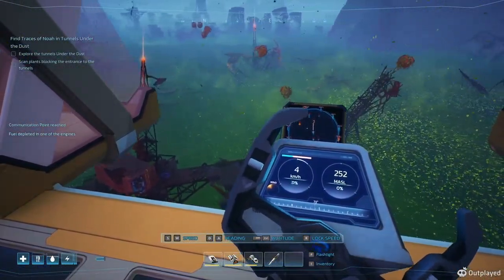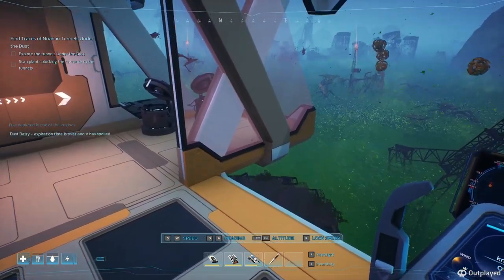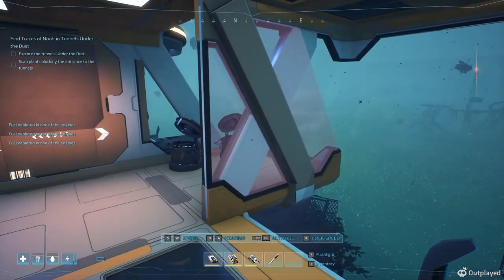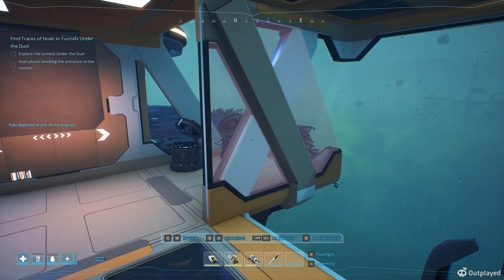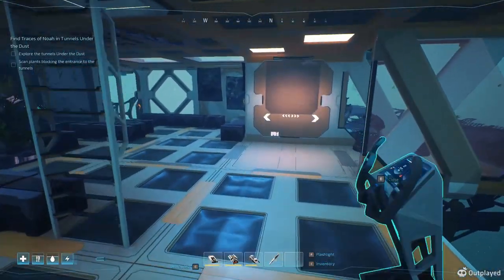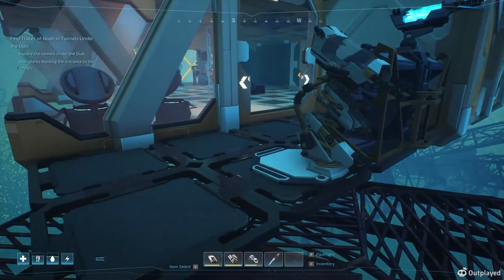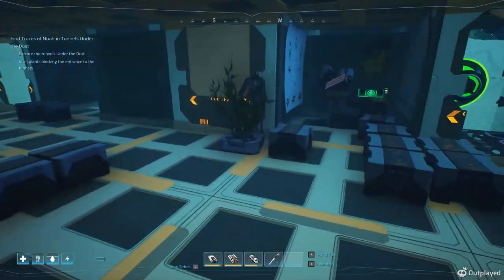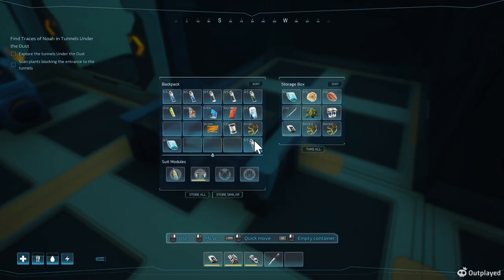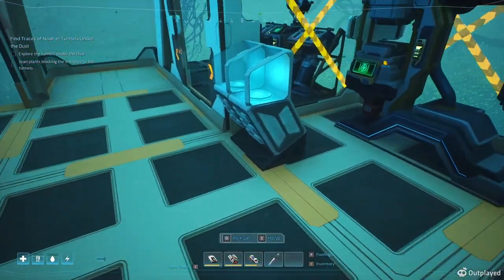Okay, communication point reached. We're locked. Let's get these things on and get them both harvests and stuff just for the heck of it. Oh, what do I got in my inventory? Yeah, quite a bit. Let's dump some of this stuff. Actually, let's get a couple more cases.